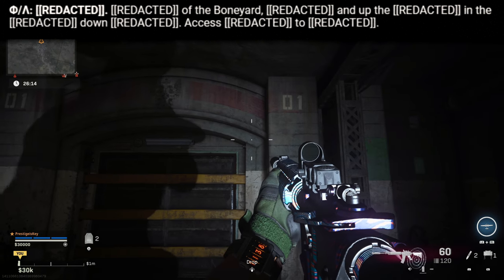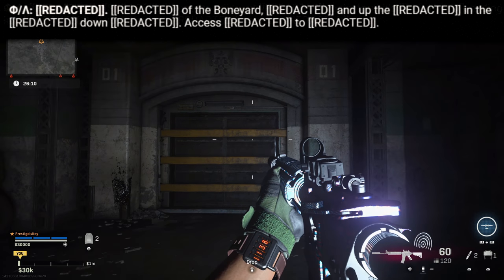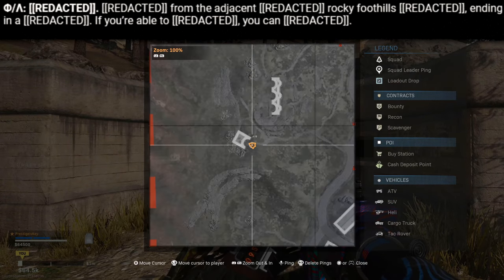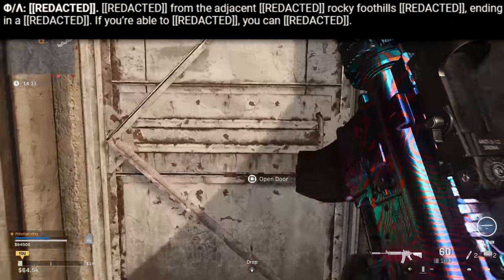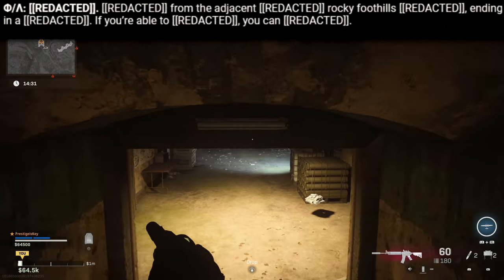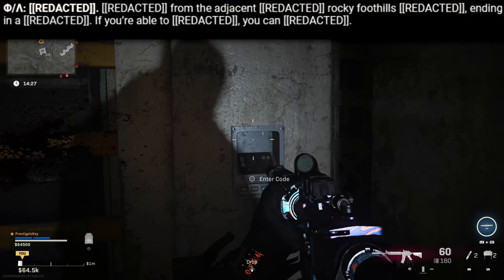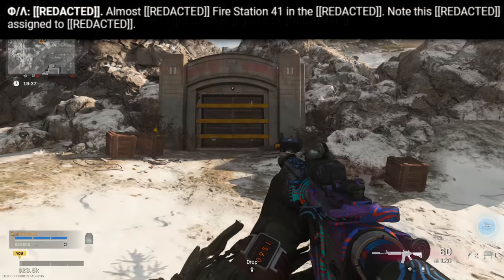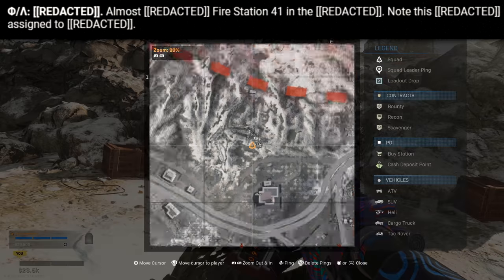The bunkers themselves actually have a keypad that allows you to enter a code. When you do, you'll hear some beeping and then an access denied sound. So what I'm thinking is you have to do a chain of events or trigger something before entering a code for each bunker, and I'm thinking that each bunker has its own restricted set of things that you have to do.